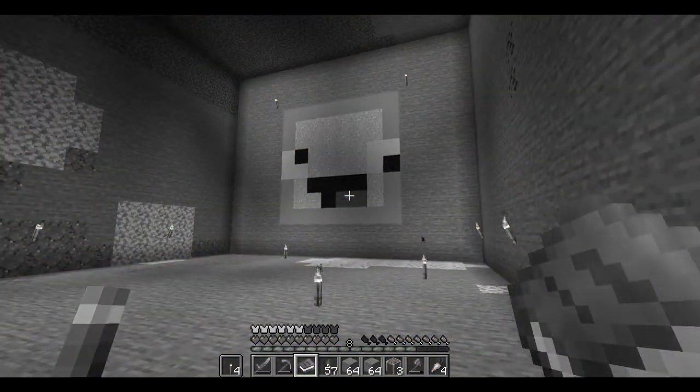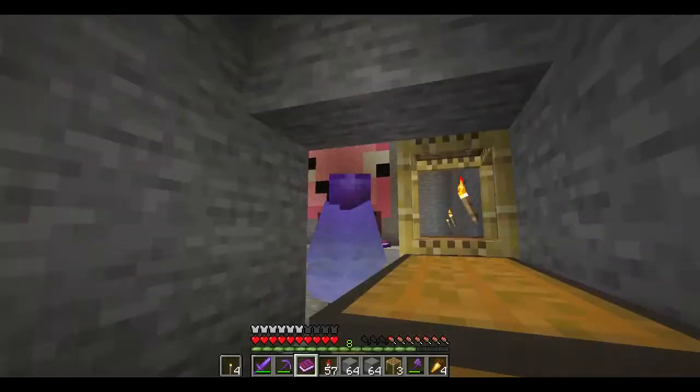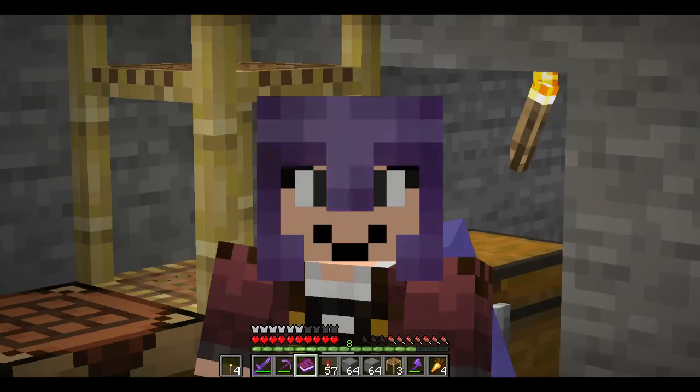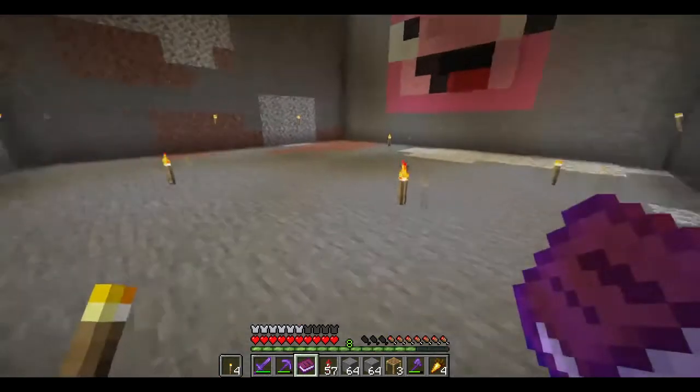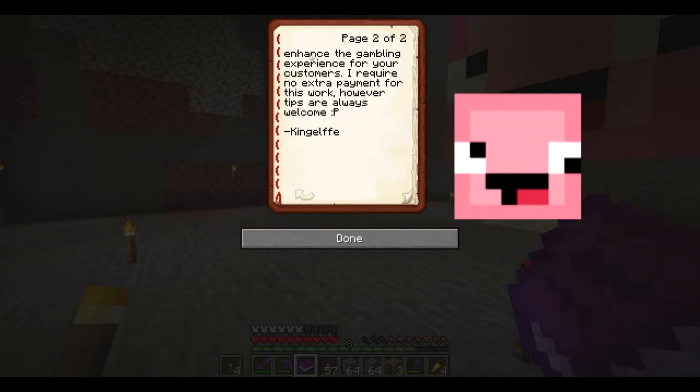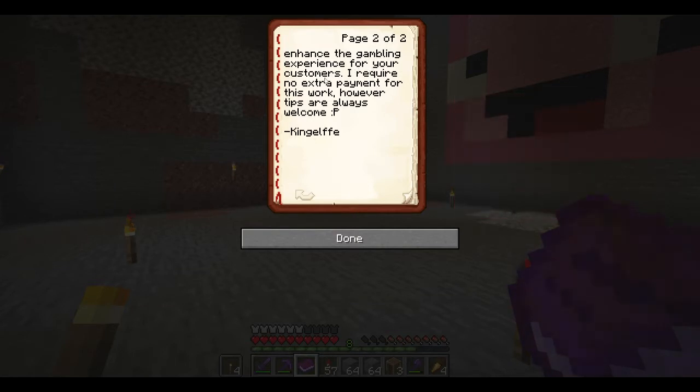He's been doing my deed. Let's read this book first. Scallywag Refuge work order, date April 19. Hello Skippy, I have finished the work order — a 16x16x13 hole in the specified mountain. I have taken it upon myself to include some premium wallpaper on one of the walls to enhance the gambling experience for your customers. I require no extra payment for this work. However, tips are always welcome. King Elfie.